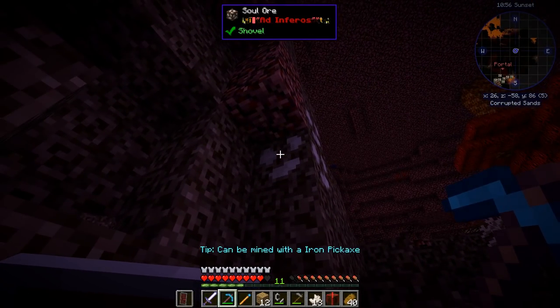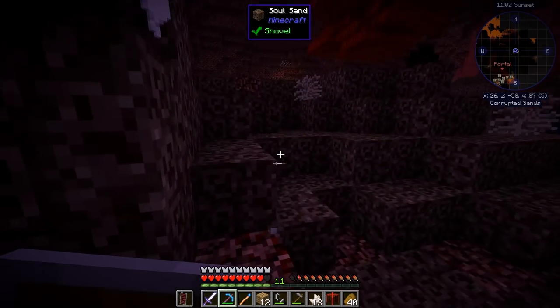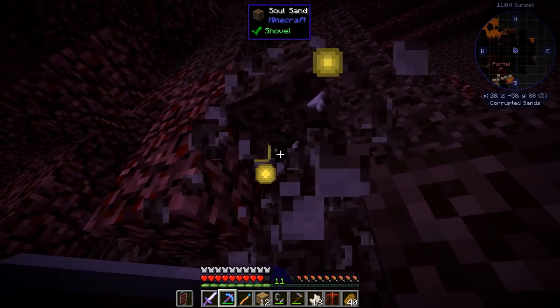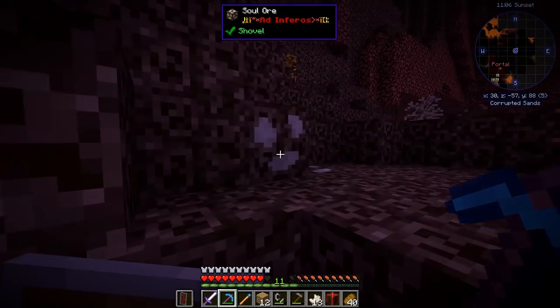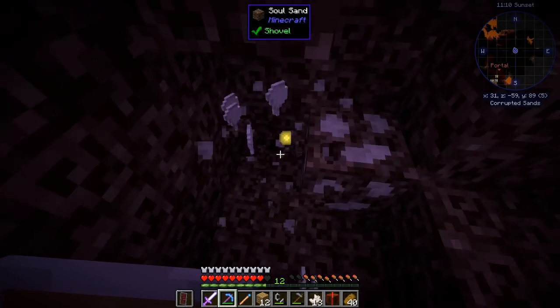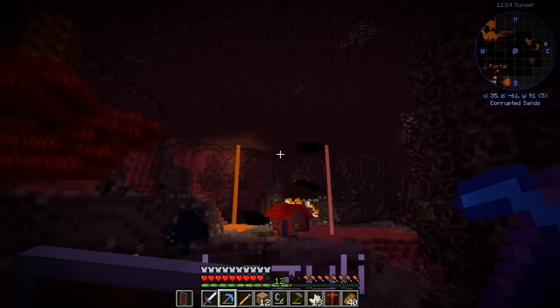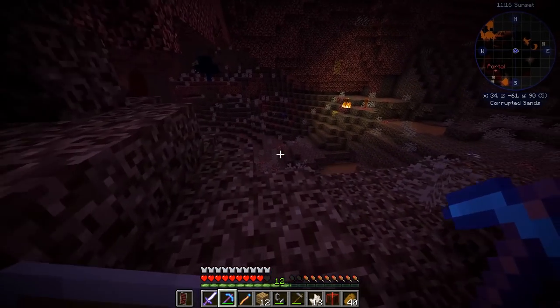What is this? Soul ore — can be mined with an iron pickaxe. And it's from the same mod that I saw this altar from just a second ago. So maybe I can use it for something related to this altar. I'm going to get it and use it in the future.